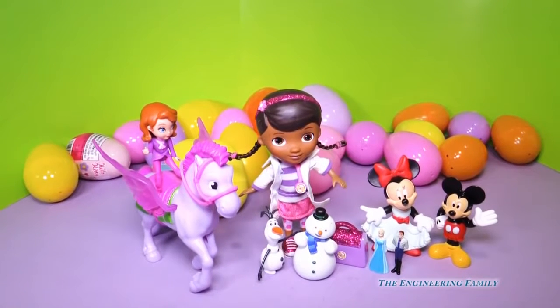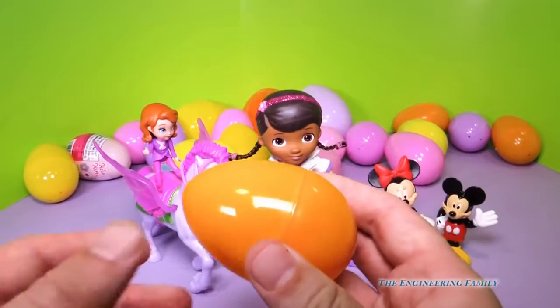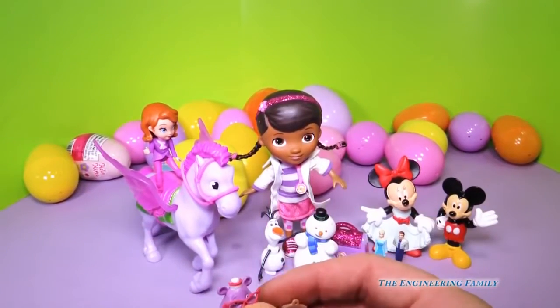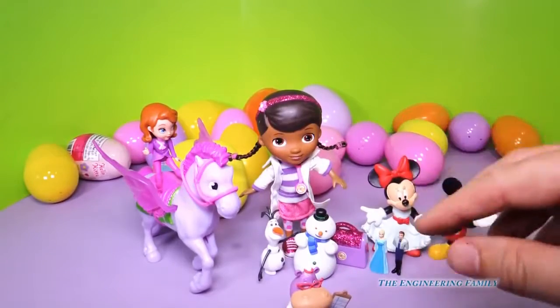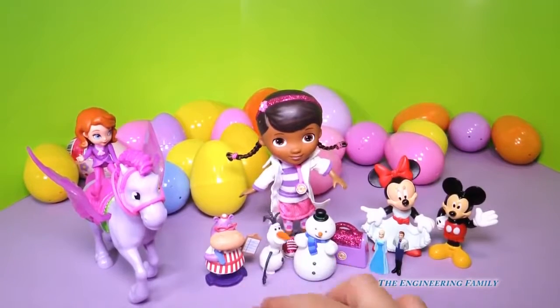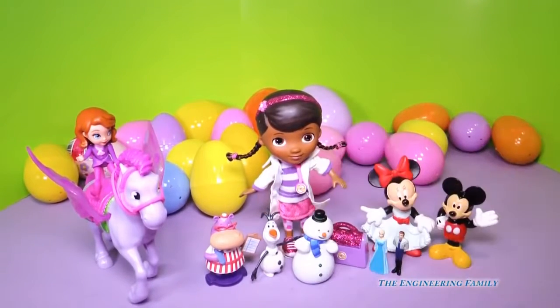Right? We've got to keep opening. We need to double paste and open these even faster. We need to find more friends. That's right. So let's open up an egg. This one's kind of heavy or hard. It's Hallie! Another one of Doc's friends. Hi! Is anybody broken? She's got a little check-up board and everything.